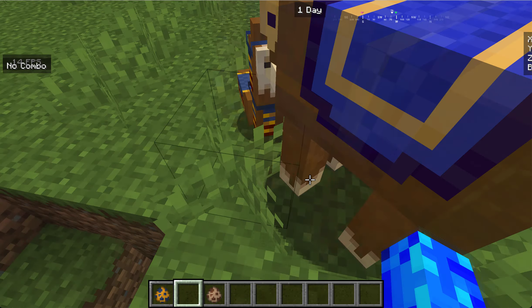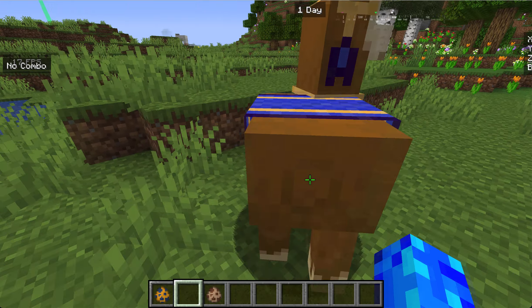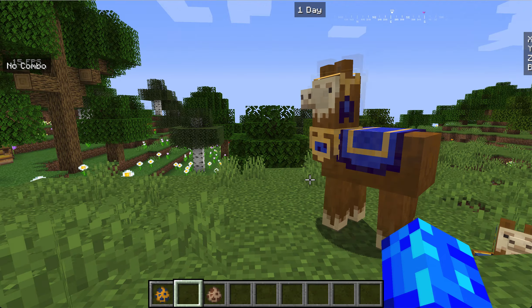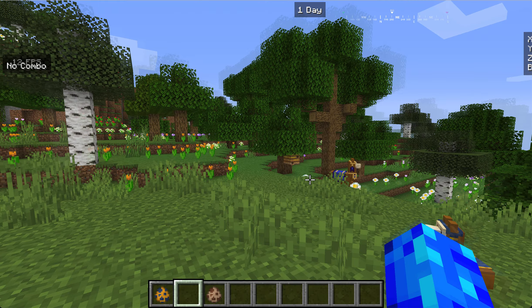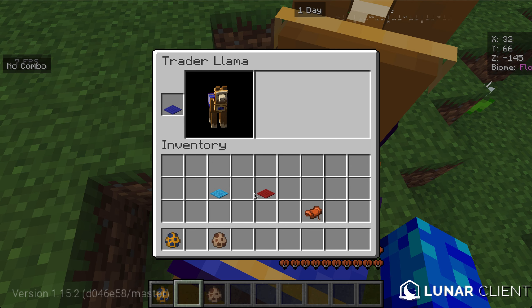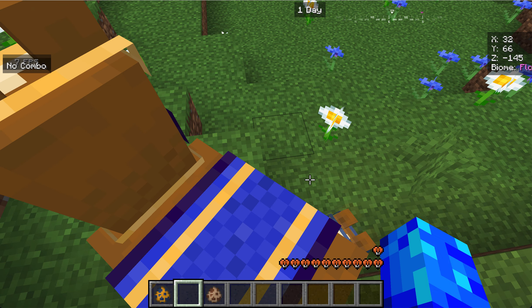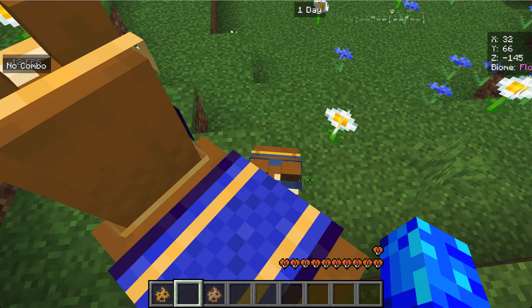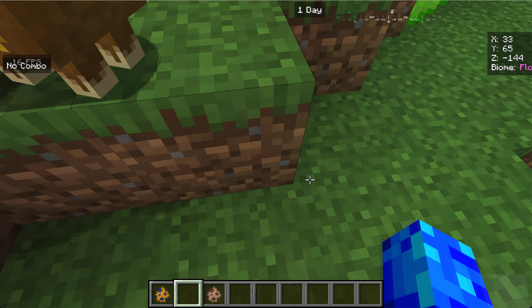The only way you can get that trader llama skin like that is to actually have a trader llama. There's no carpet you can put on the llama to give it that. Also, you can't do it on baby llamas, which is very, very sad. There might be able to do a command for that. And the weird thing is that you can't put on a saddle, so I don't even know how you ride these things. I'm very confused about that. Like, how do you control them? I guess they just have to be decoration or something like that.